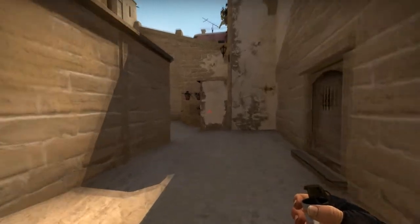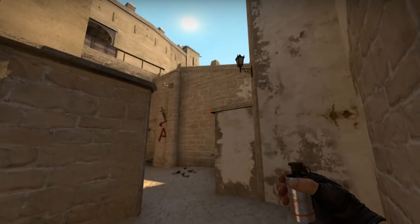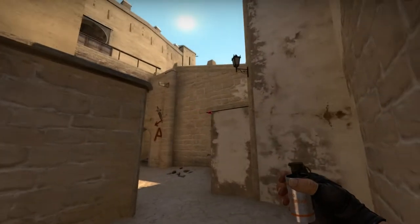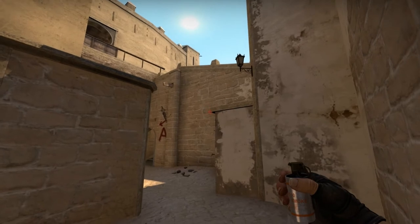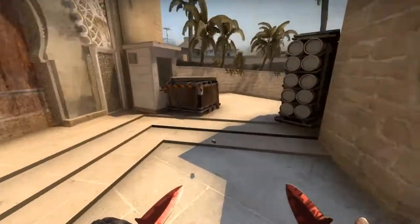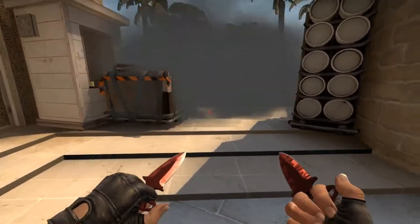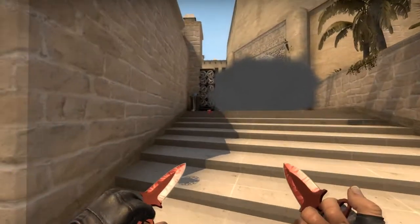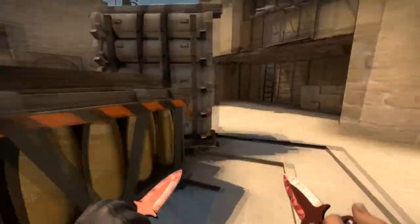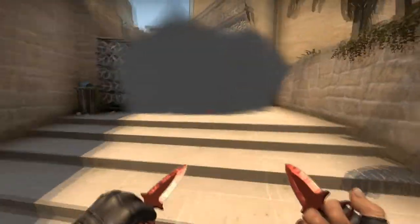The first smoke is one of the most common smokes — the CT smoke. What you're going to do is aim exactly in the middle of this door, then turn around. You see this edge right here, this dark line — aim exactly where the dark line meets the edge, a little bit more to the left, and do a jump throw. The smoke will bounce off that box and land exactly at CT with no gap.